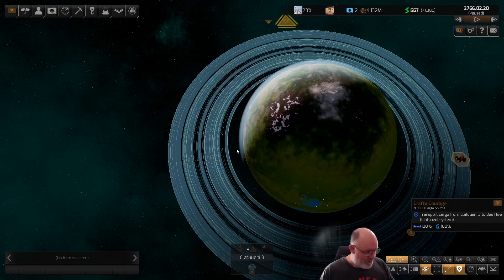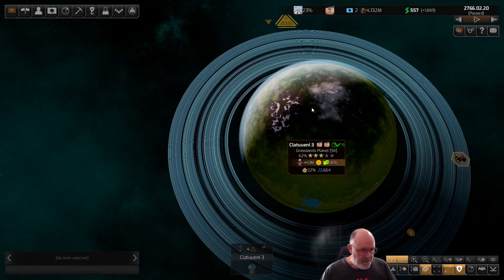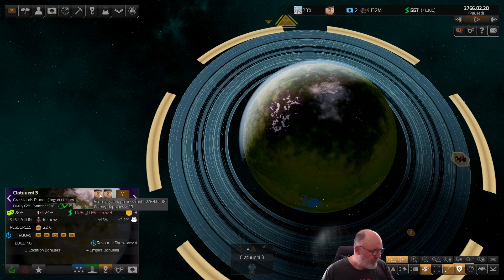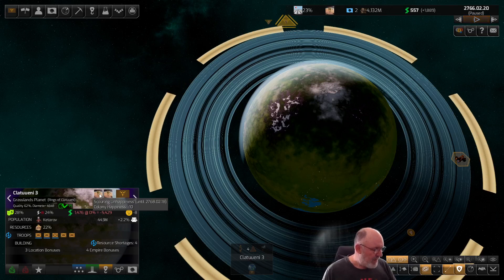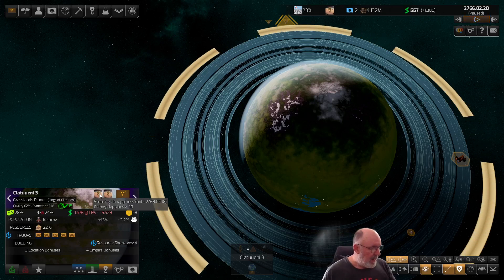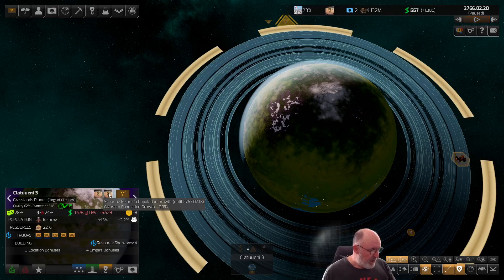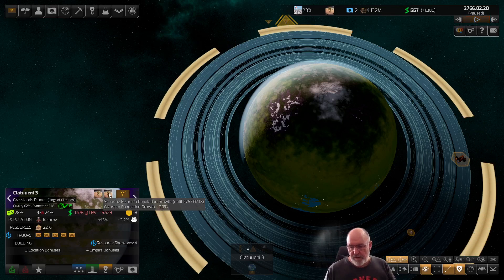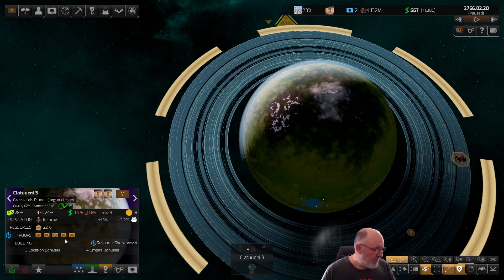Welcome to episode 6 in this let's play series of Distant Worlds 2. My name is Das Tactic. We're playing as the Guzzurian Empire. In the last episode we landed on this Katarov planet - Klatooni 3, which was an independent planet. There's scouring unhappiness for a couple of years, so colony happiness will be negative 10 for a while. The scouring gave us Guzzurian population growth of plus 20, taking our home world's population growth from 7 up to 8.2.